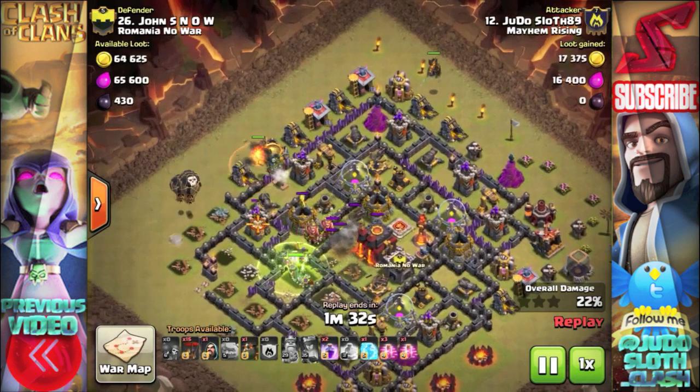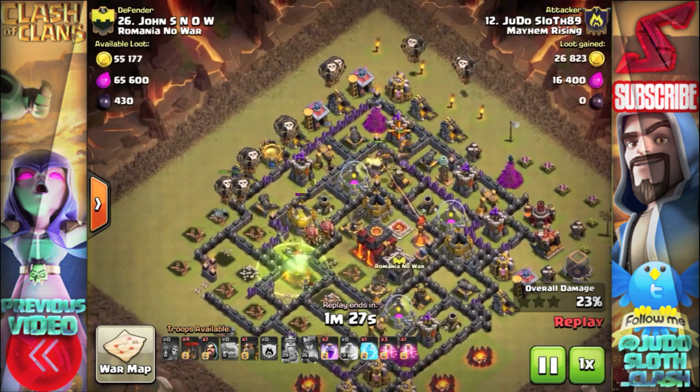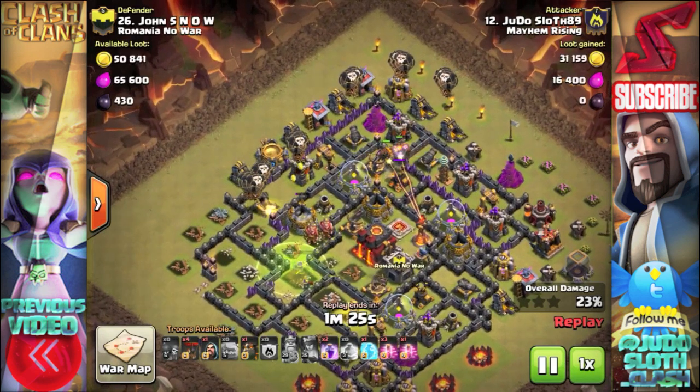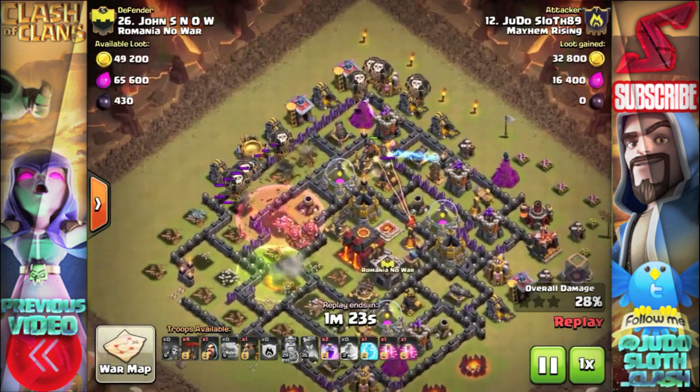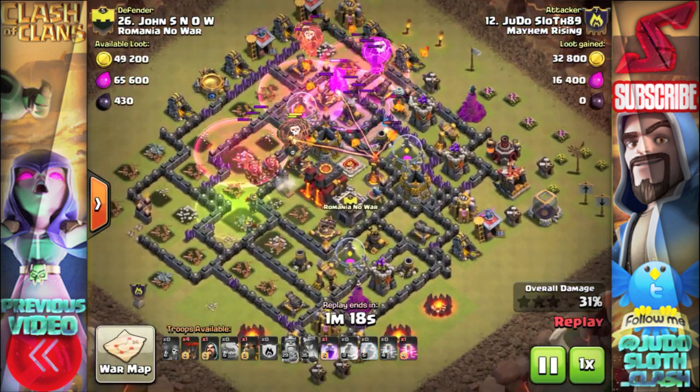Moving on to the air portion of the attack, I have two Lava Hounds cut in from separate angles towards the northern air defense, and then I'm surgically deploying my balloons on each of the defenses that are being tanked for. I'm then trying to cover as much ground as I can with my haste spells.